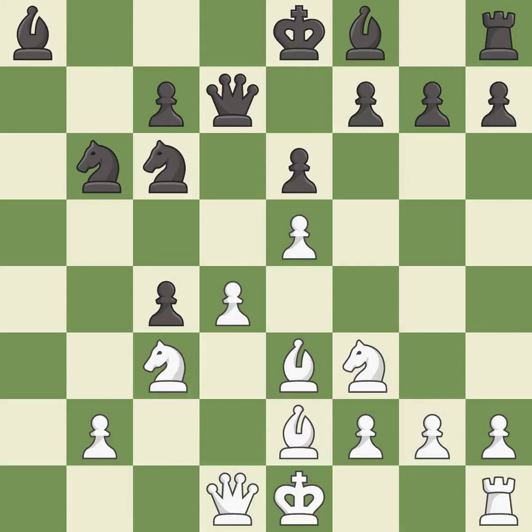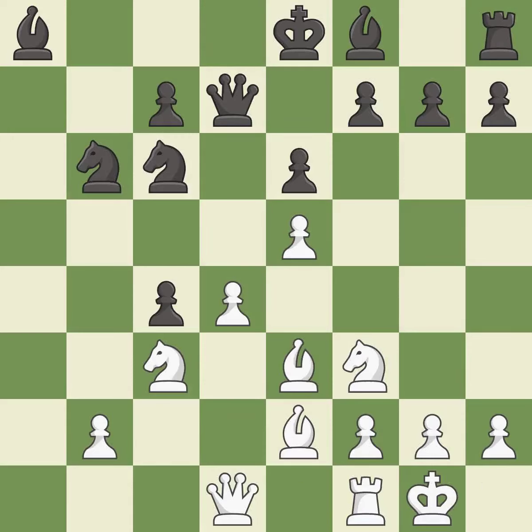This develops a knight off its starting square, getting it into the action — it is best. Castling gets the king to a safer square, out of the center of the board, while also developing a rook. Castling kingside tends to be safer because the king is further from the center — it is best. This activates a bishop by developing it off of its starting square — it is best.